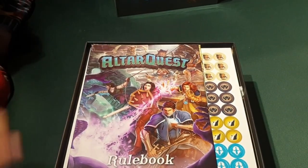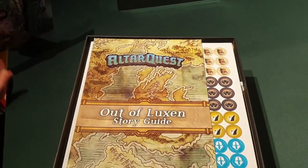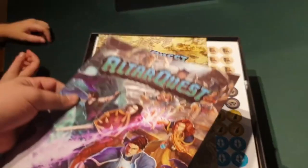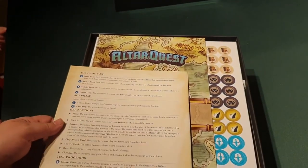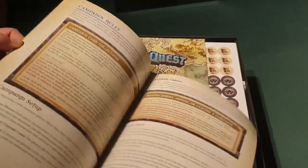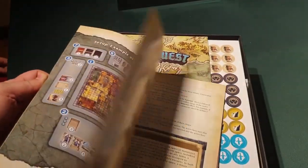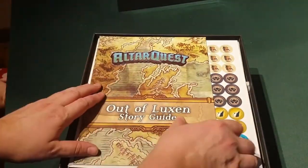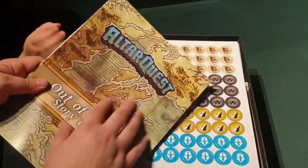It opens up nice and simple. So we have a rule book. On the back of the rule book there's a really nice turn summary, the act phrase, hero's actions, test procedure — it's about 27 pages all in, and that includes how to do your campaign rules and play a series of games together. I have downloaded a PDF copy and read through the rule book — lots of nice colorful illustrations on how to set up and orchestrate the game, as well as a story guide. Very colorful, loving all the artwork.